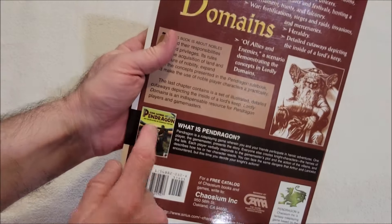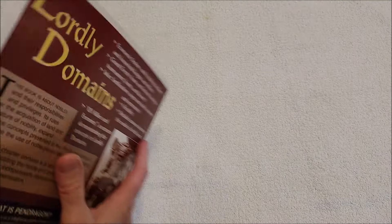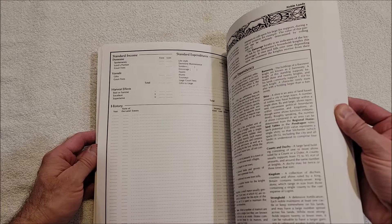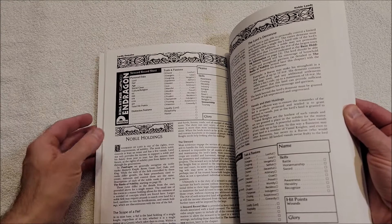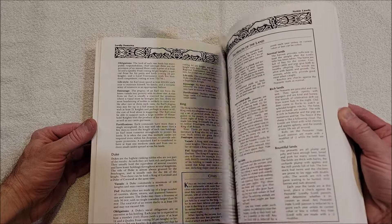I'm not sure which edition — I think this is fifth edition Pendragon. Gonna take a real quick look. This looks like it's in great shape, I'm very pleased with this — that's kind of awesome. And character sheet creation, noble holdings sheets, annual expenses, ranks of nobility.